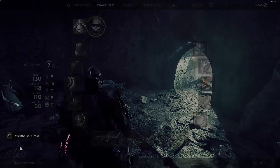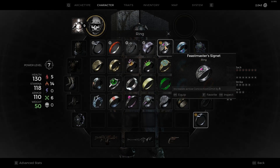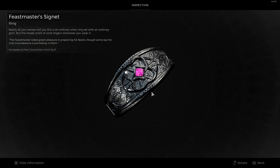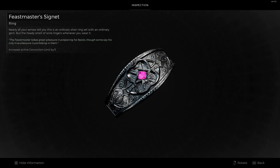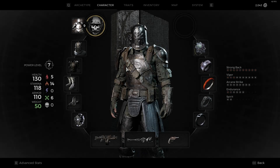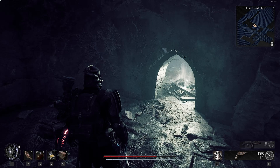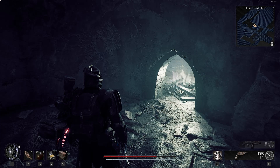Increases active concoction limit by one — that's kind of cool if you're big into using that. The lore: 'Nearly all your senses tell you this is an ordinary silver ring set with an ordinary gem, but the heady smell of wine lingers whenever you wear it. The Feastmaster takes great pleasure in preparing his feasts, though some say his only true pleasure is partaking in them.' There are so many secrets in each of the levels, and it was like that in the first game too — I played through a bunch of it, came back, kept finding things in places I had already been through.